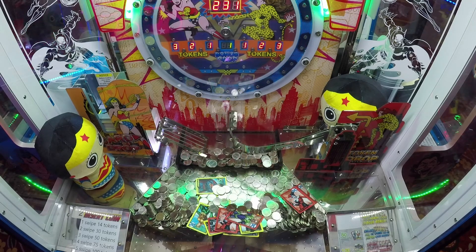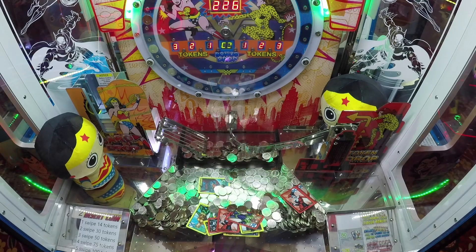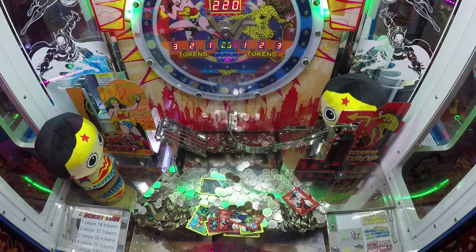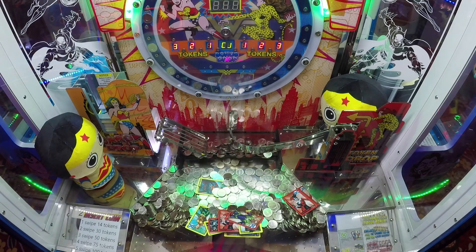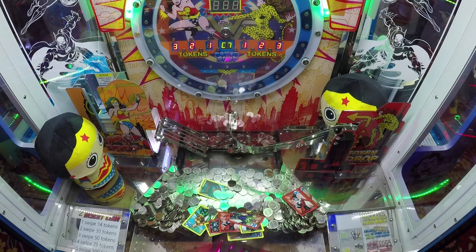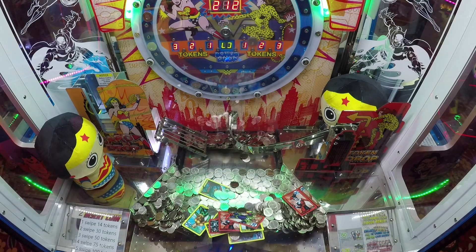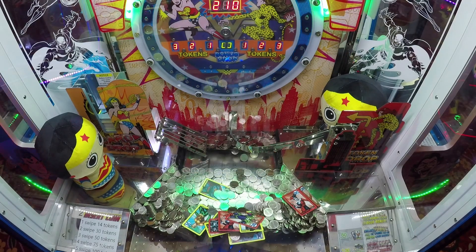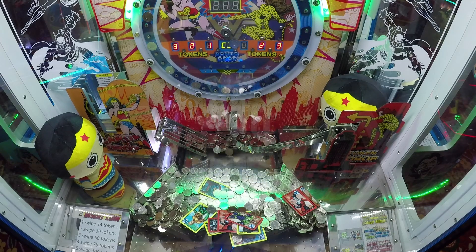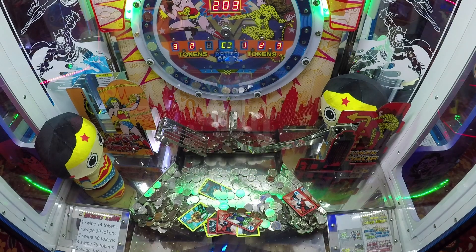That other Superman is poking out at the bottom of the pusher, so close to the gap. The Superman that came into the machine at the start of this video has made its way all the way to the front already. We might win that as the first card. There's a nice stack of cards at the front now — seven cards in a winning position. I think we'll get that Superman in just a couple more pushes. Look at it hanging over the edge with a coin on top. Come on — Aquaman is moving back... no! Stay there. And there it goes — that's the Superman in the bank!